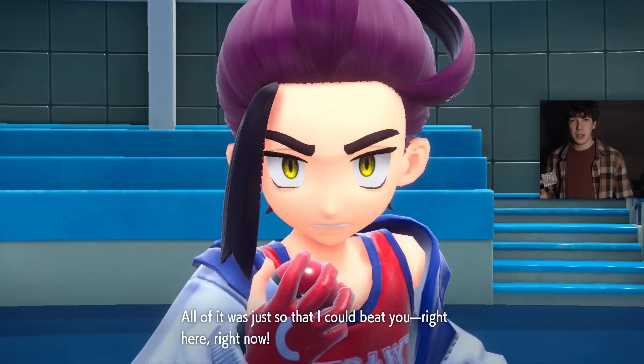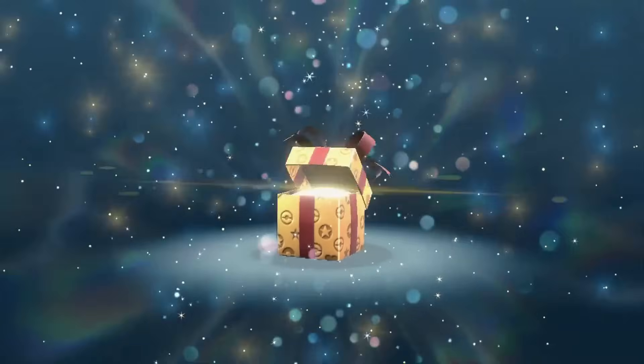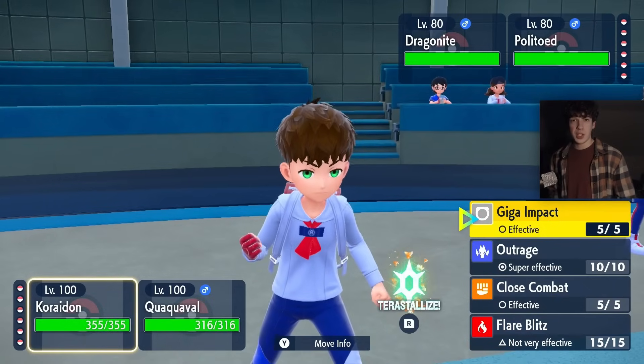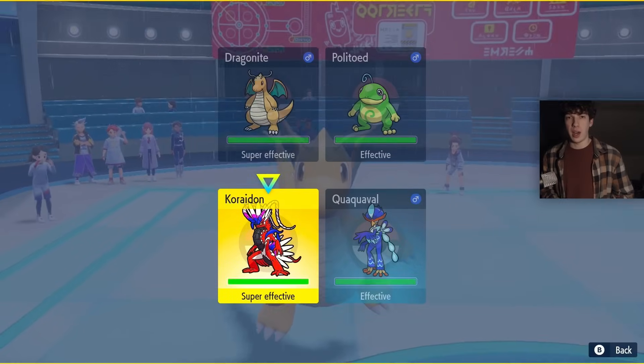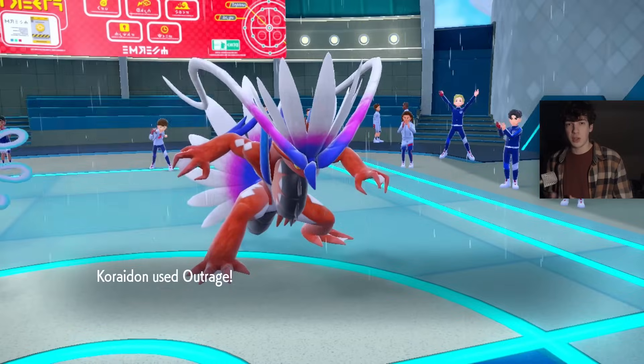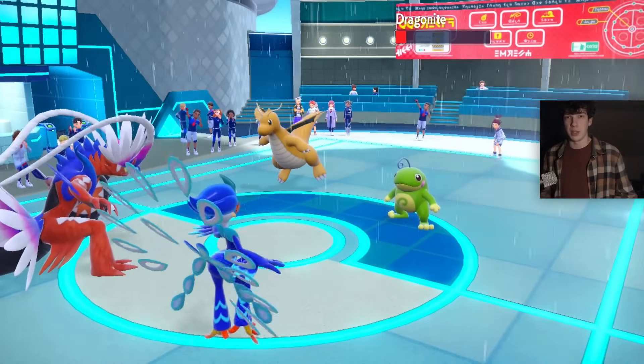The final code is CU1NPALDEA — note the I in the word IN is a 1 — which will give you a Gimmighoul in chest form. This is the code lasting the longest from the time of this upload because you'll have until November 30th of 2024 to redeem it. Technically I talked about 8 mystery gifts in this video but I'm only titling it 7 because one of them requires the DLC to actually redeem it.